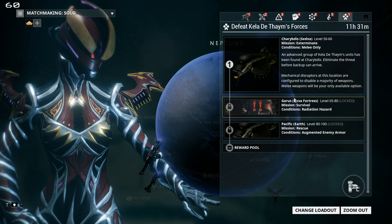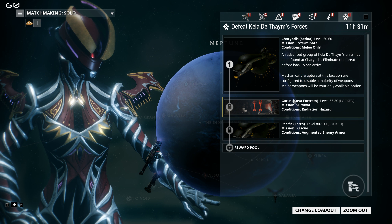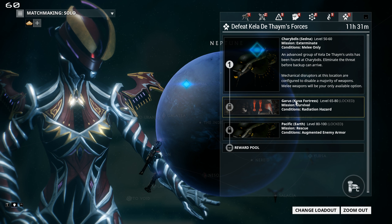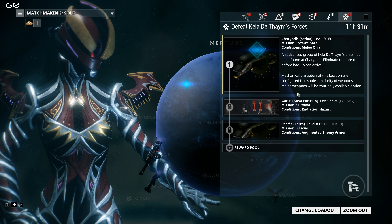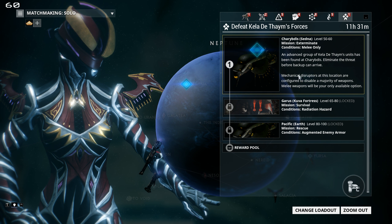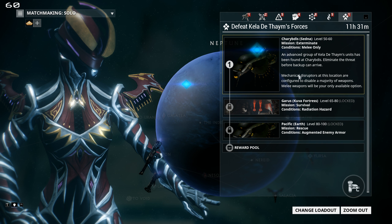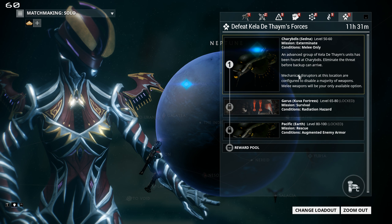The only time you might actually be better off jumping out of a team and doing it solo, in my opinion, is spy missions. Spy missions can be really, really annoying in Sorties because one person not knowing how to properly run a spy mission can set off the alarm and cause a data purge and cause you to fail.